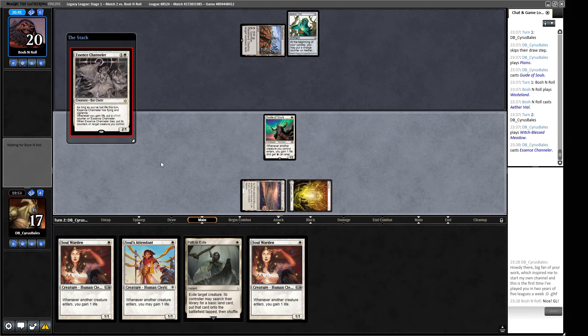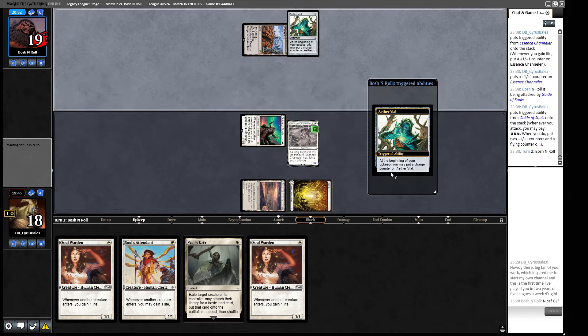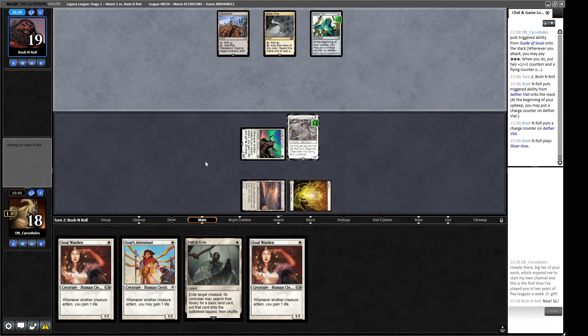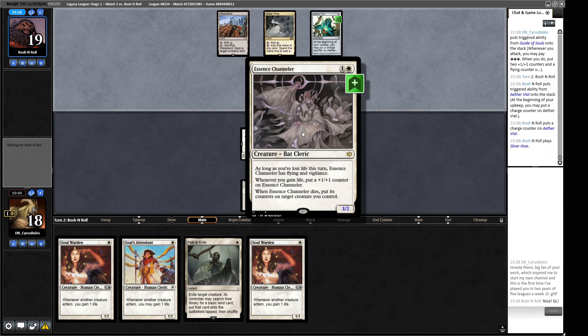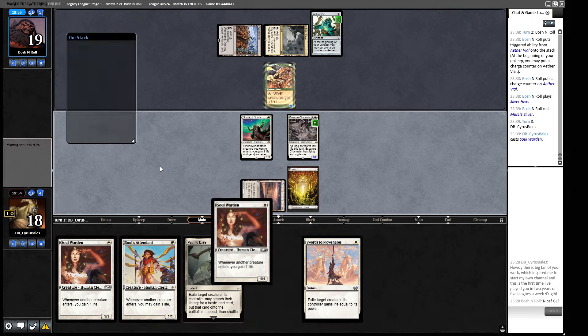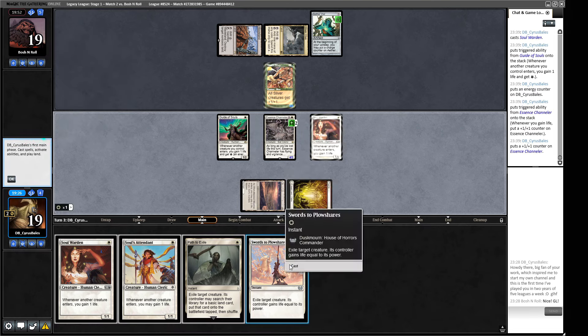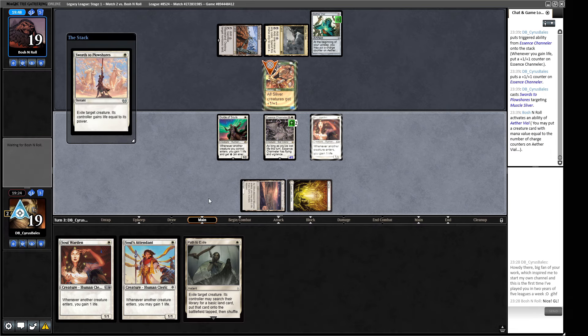An Aether Vial - I'd love to draw a land. We did draw a land, wasn't necessarily the one we wanted, but we'll take it. This trades two-for-one into a Force - that's not the end of the world for us. I don't believe they're going to put in a zero drop so we can get our little one point of damage in here. Next turn we can really pop off. Think about hitting the Witch Enchanter meadow because obviously they have the Aether Vial that's going to be churning away. But we can just drop like triple Soul Wardens next turn - you're just going to have the biggest boy in town. Muscly Sliver - Swords to Plowshares. I would like a Soul Warden please.